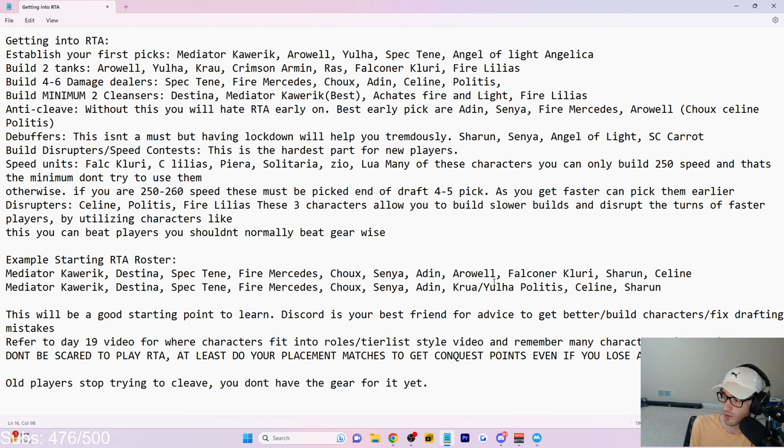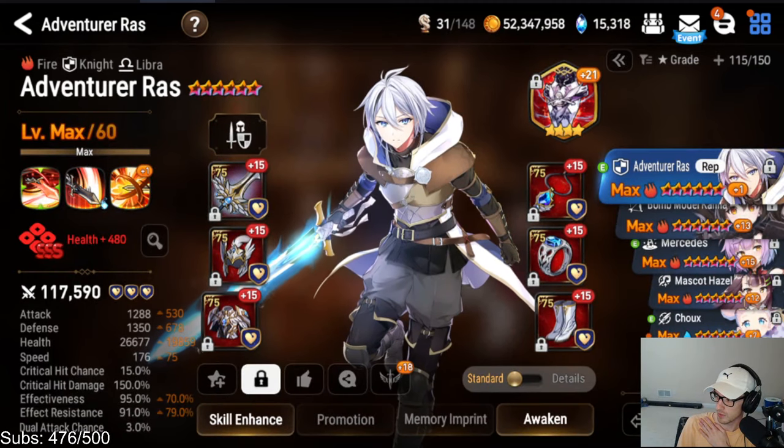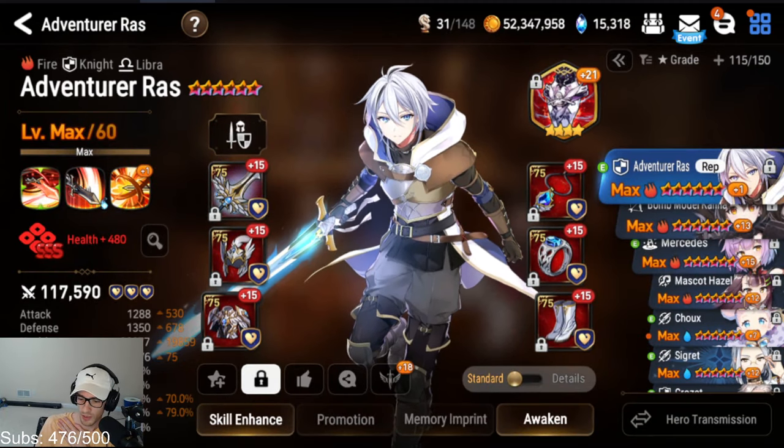It's about building the easy stuff first and then working toward the harder gear characters. Characters like Last Piece Corinne take high-end gear. Some people have suggested a video on which characters are easiest to gear — let me know if that would be helpful and I'll try to get that out. That's all I have for this portion. I'm going to go back to the game now.